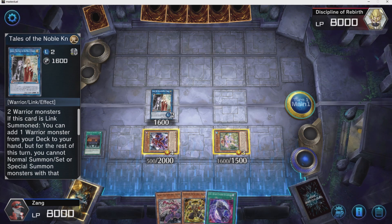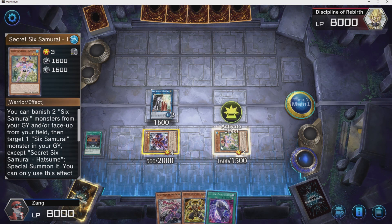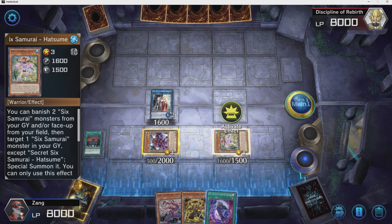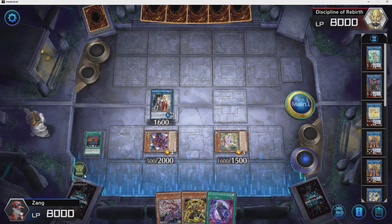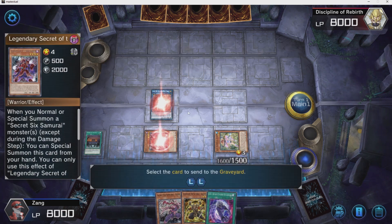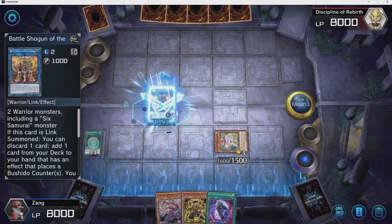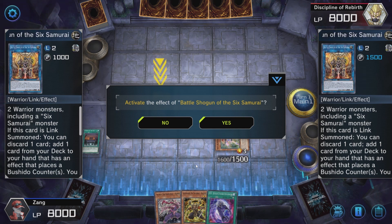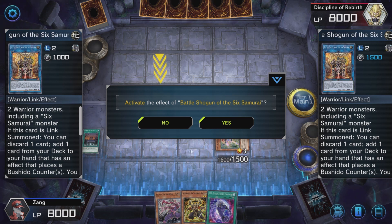Now that we have Special Summoned Assault and used our first effect to search and second effect to Special Summon, we're going to go into Stage 2 of this deck — that is to Special Summon out the Battle Shogun and make key decisions after summoning it. The main reason why we are Special Summoning out the Battle Shogun is to search for our Gateway of the Six.